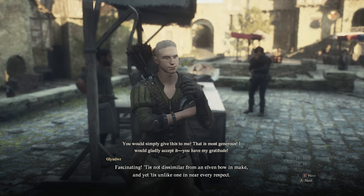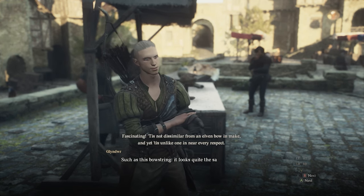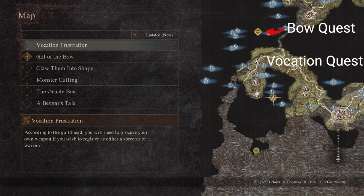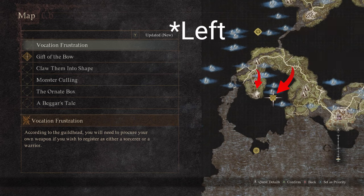Once you give it to him, the quest will update where he wants you to show him how to use it. The quest is called Gift of the Bow. I'm going to show you a map — at the center you will see the location for the quest to unlock the vocations, but I actually found the sword and the staff a little bit further to the right. It's not exactly where the icon is, so keep that in mind.